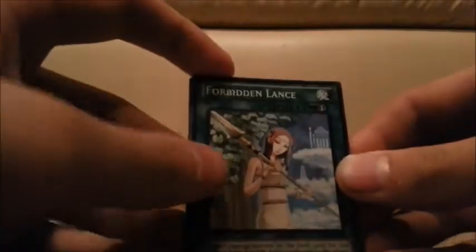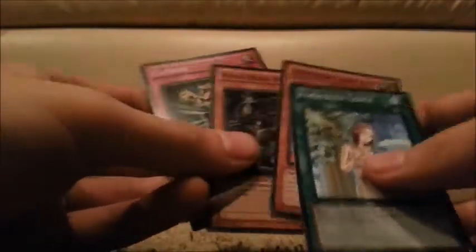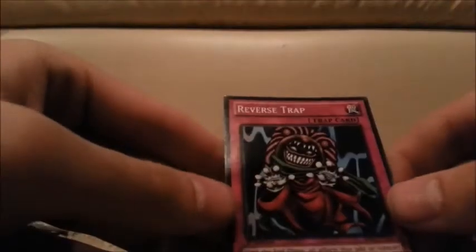Can we clinch it? Can we get it on the last pack? We got a Forbidden Lance. I'm gonna put the second card down and then look at these four before we look at the second one. Forbidden Lance. Injection Fairy. Pitch Black War Wolf. And Cloning. And our very last card in this pack is... ah.